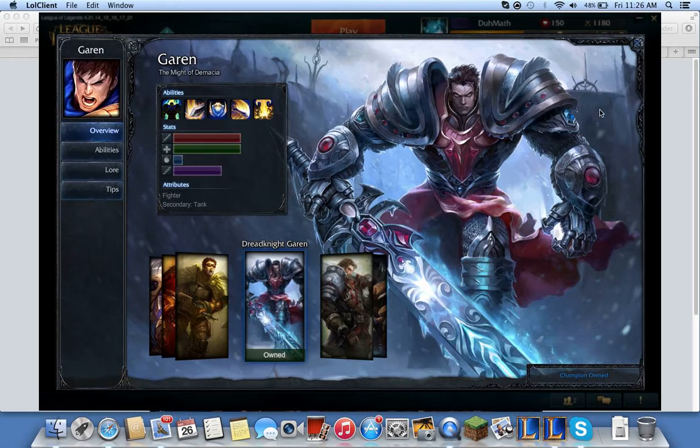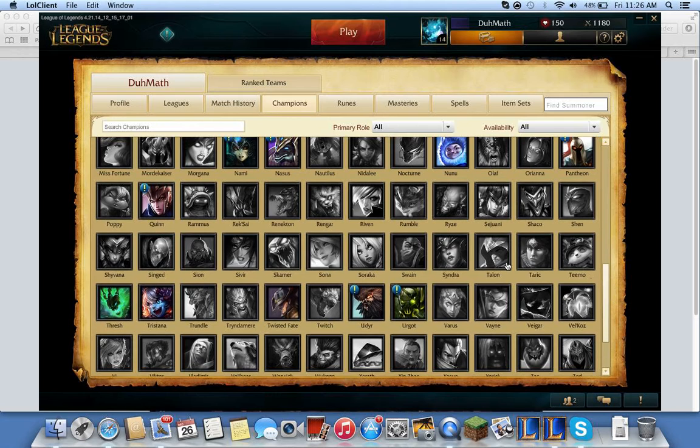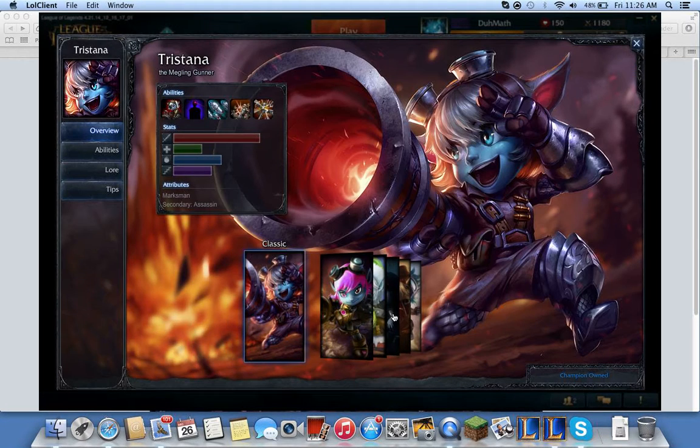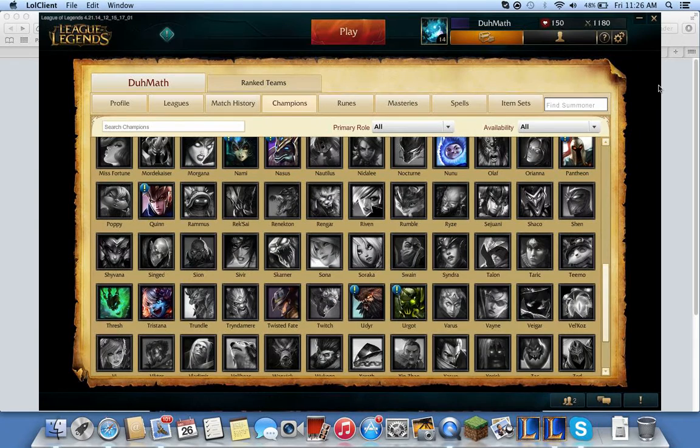Very cool. And Tristana is down here — here's Tristana and here is the Royal Guard skin. Very cool. So yeah, hopefully you can get the skins and champions.